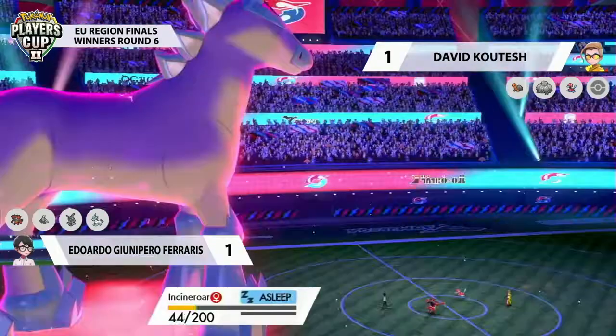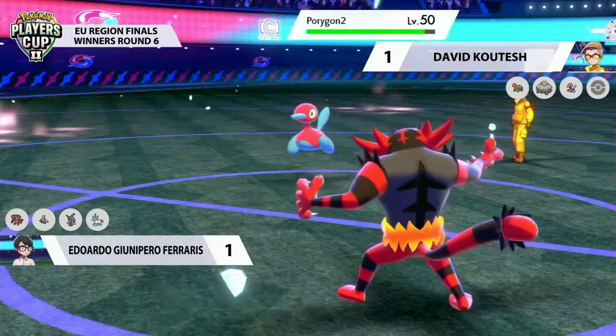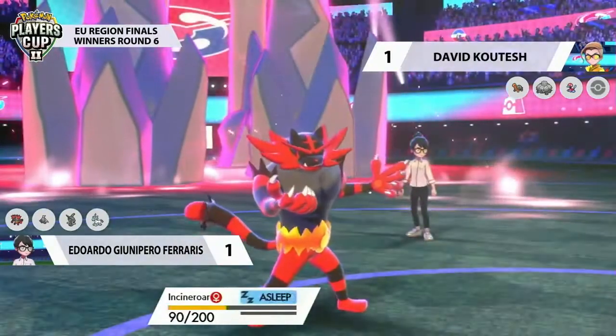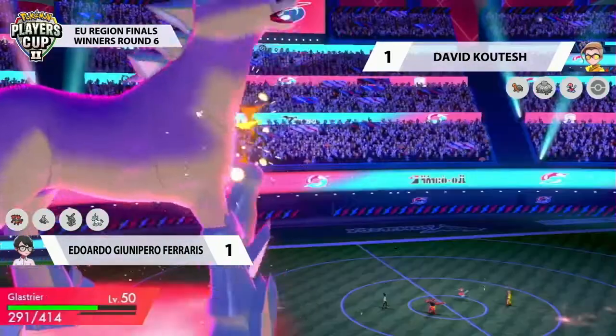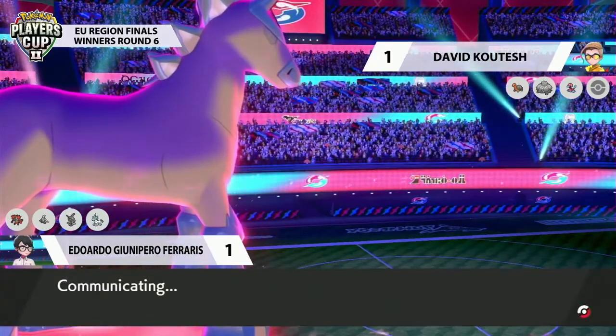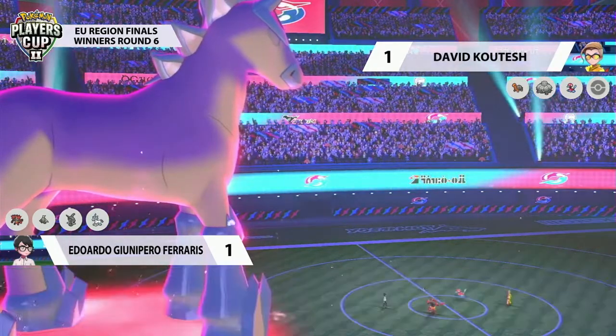As we saw in the previous game, Glastrier is going to have to go up against Torkoal without the current ability to play in the Trick Room. And as soon as something like that Dusclops comes back in, it's just going to be easily knocked out because it's so low on health. Even if Dusclops is trying to go for Trick Room, it's going to get knocked out to something like the G-Max Vine Lash, which is still going to be active on the field despite Venusaur not being on the field any longer.